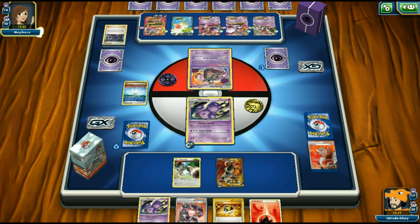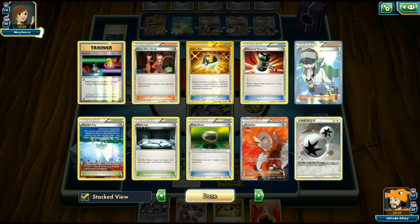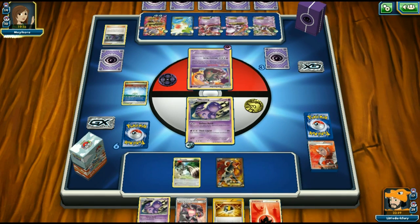We can use Team Rocket's Handiwork next turn, attack with Houndoom, and even Shaman with an Ultra Ball. We hope Garbodor doesn't switch out — if it stays in the active spot we're in great shape. A Team Flare Grunt top deck would also be great to remove energy so they can't retreat easily. Via Seeker can still bring Garbodor back up if needed.